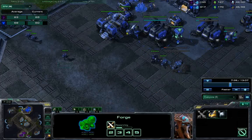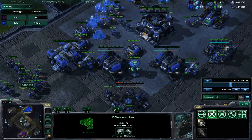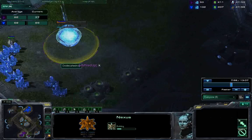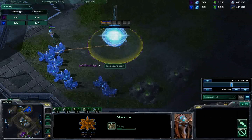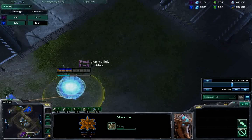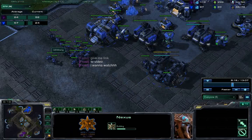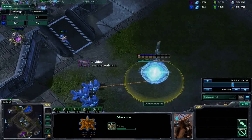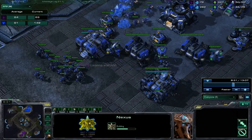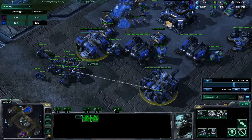My marine-marauder research is done and I'm starting to research stim for the later stim-Thor push. The second factory is coming up. Now notice he just threw down his nexus — by the time that expansion comes up, the two Thors should be ready and he's going to derive no benefit from it. I'm essentially juking him into expanding, because once he throws down that expansion the game is more often than not already over.